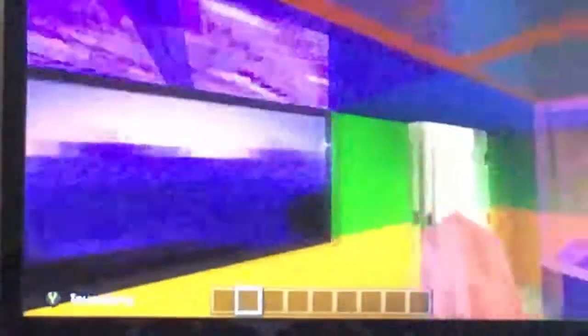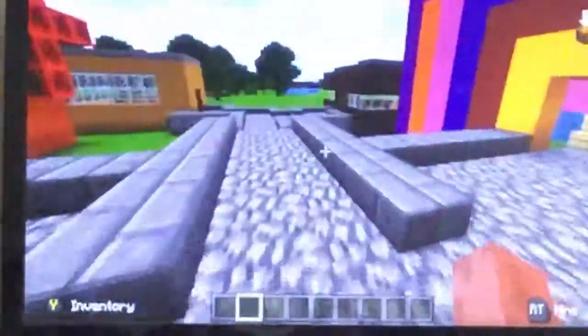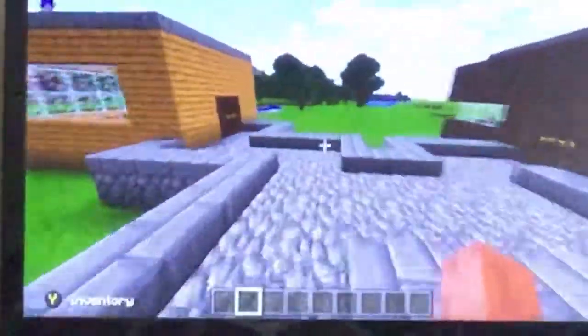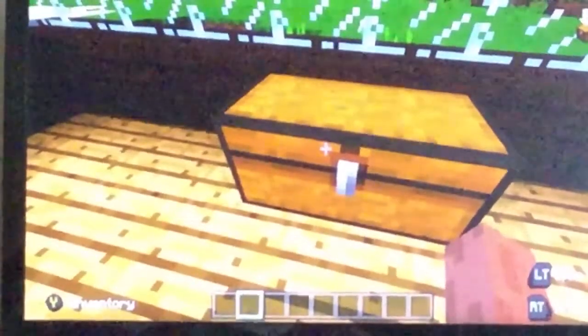And guys, the TV. I really want to show you guys the rest but I don't have that much time because I'm showing you how to build. So here's this house — it's up for sale for a diamond, or two golden nuggets.